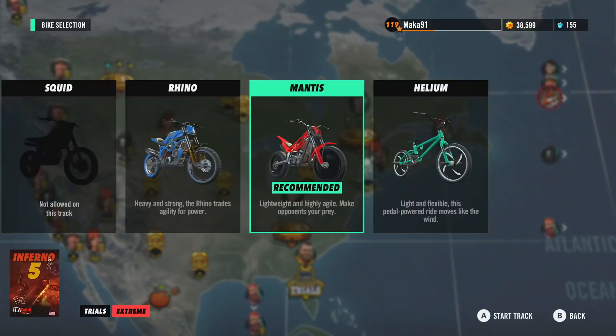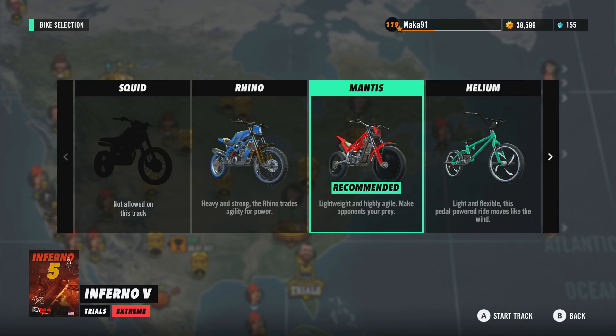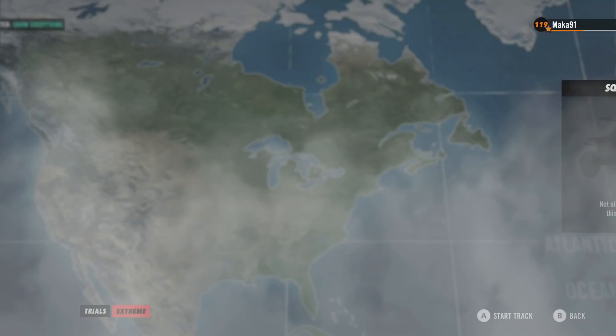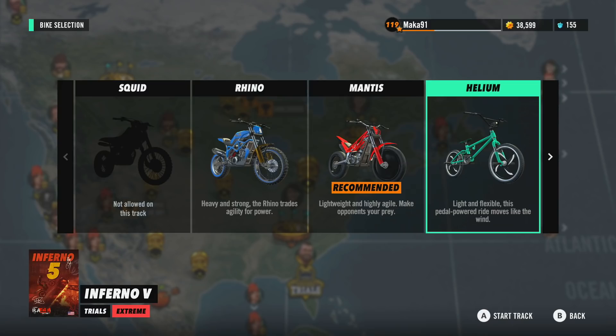The first thing is: which bike do we use? I struggled through this using the Mantis and eventually got the gold medal, but then I tried it with the Helium and realized that although the Helium is a little more difficult for most of the track, it makes the hardest obstacle ten times easier. I'll be showing this tutorial on the Helium because most people's bottleneck is the last checkpoint, and with the Helium you can do it almost every single time, whereas on the Mantis it's a little luck-based.